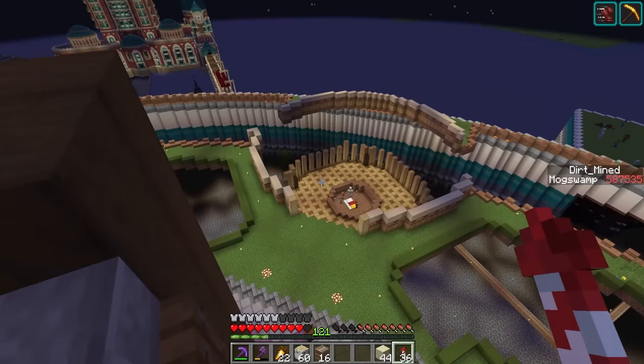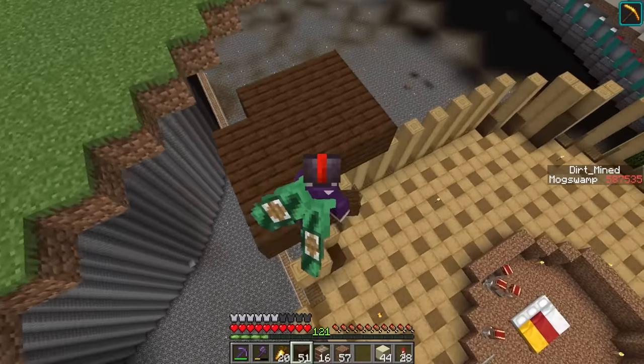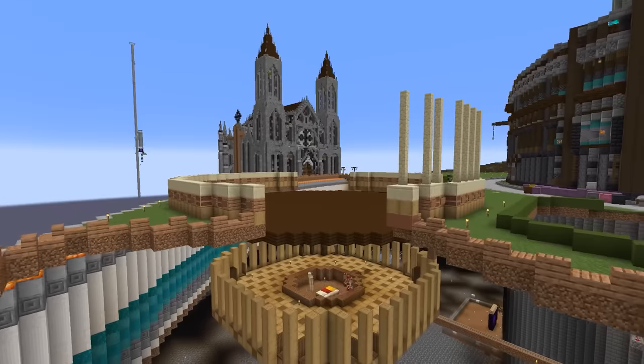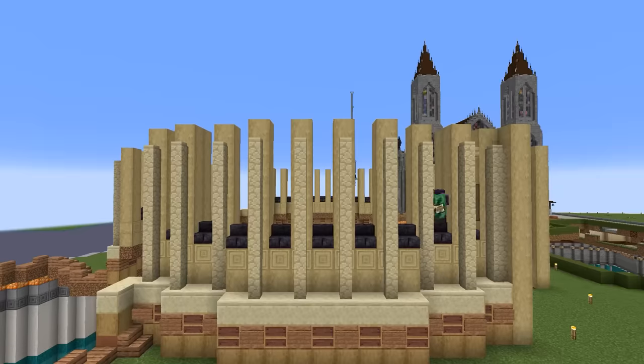I keep falling into the basement, so we need to put a floor down before I lose my mind. Also, I really don't want my villagers to be struck by lightning. So I placed in a quick floor, leaving room around the edges for the walls. Then I started getting all the windows into place.